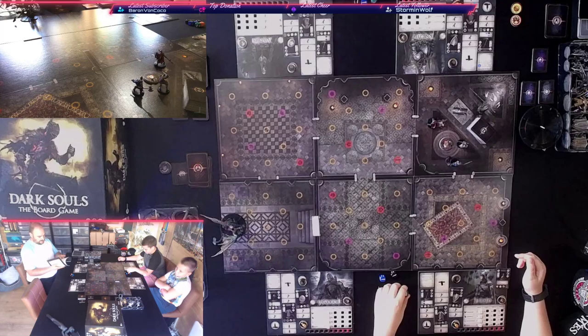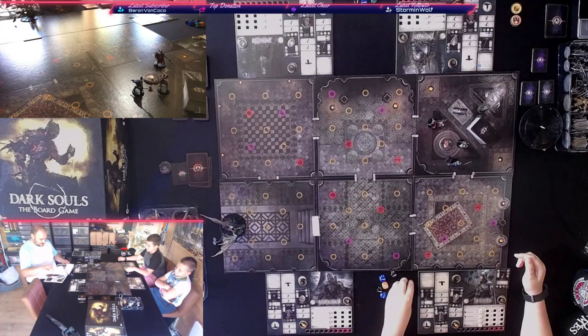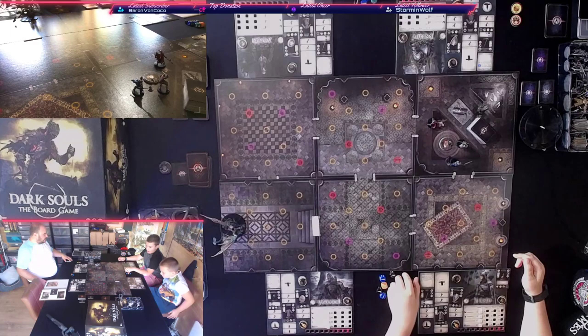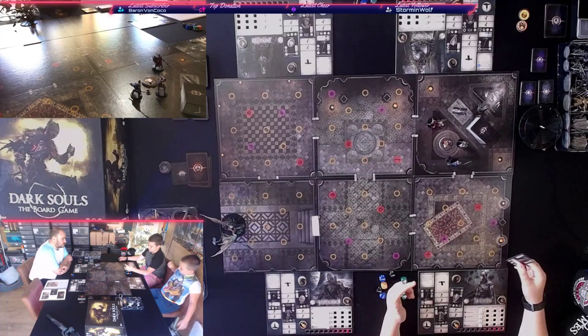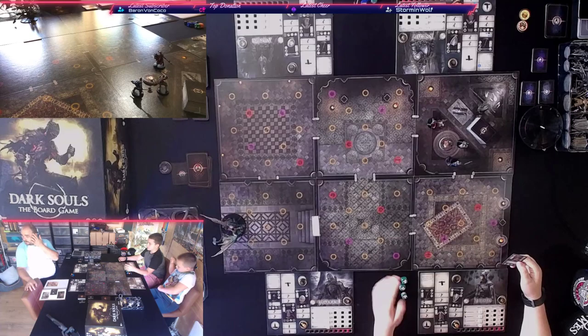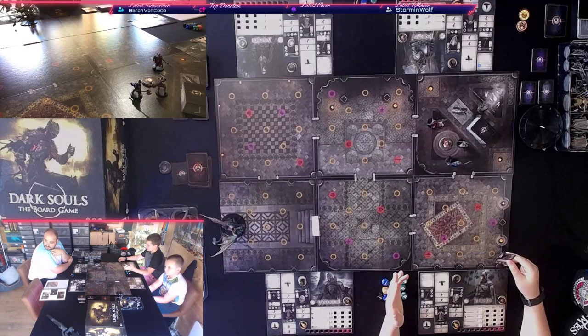So this is the first level — I call it the first campaign. The first journey it's called, and we're taking on the gargoyle who's up there at the top. Who are we playing today? I'm playing as the Herald, and I've got a spear and also a talisman.